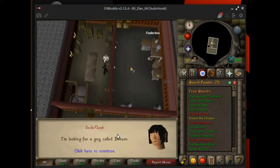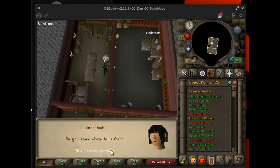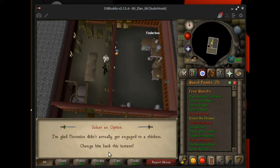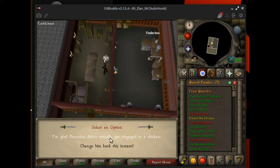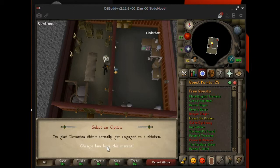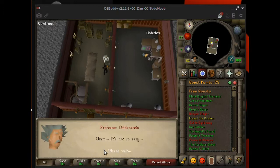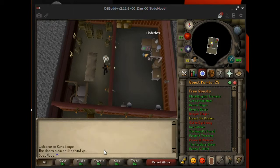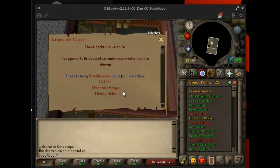I'm looking for a guy called Ernest. He's going to explain everything to you — how he turned him into a chicken with his machine. Change him back this instant. Now he's telling you how his machine broke and he needs parts to repair it. This is what the quest log should look like at this point.